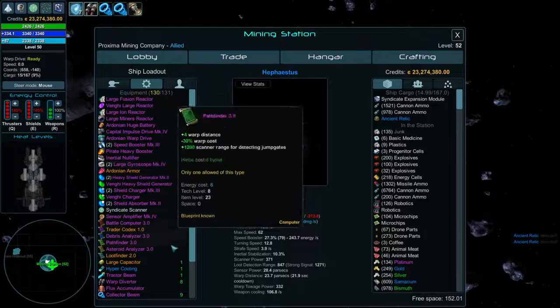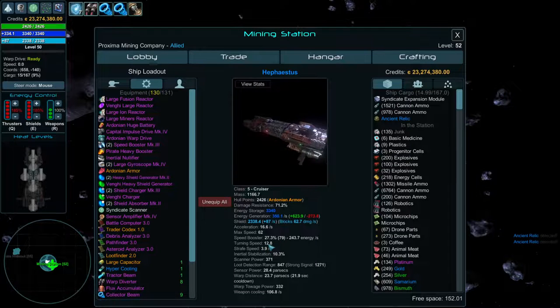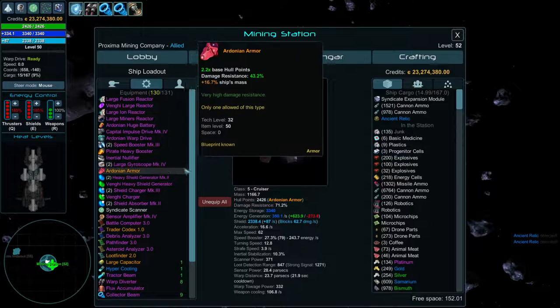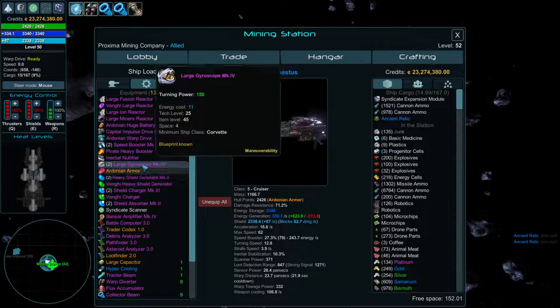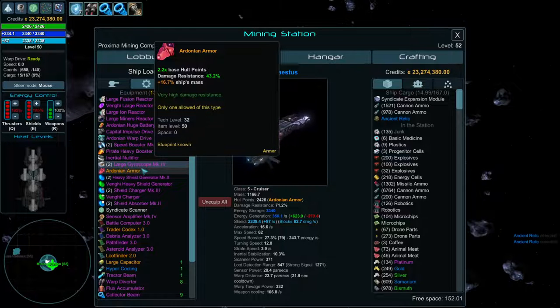For gyroscopes, the turning speed is capped. When building your ships, check your turning speed — if adding a gyroscope doesn't move that number, you've hit the cap. At MK4 values you probably don't need two of them to cap out; you can use smaller ones to cap your turning and save space.